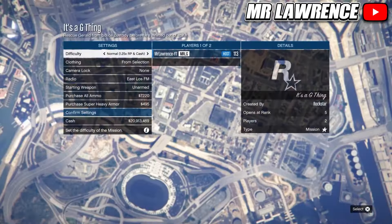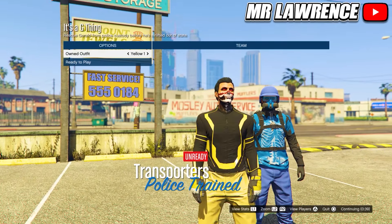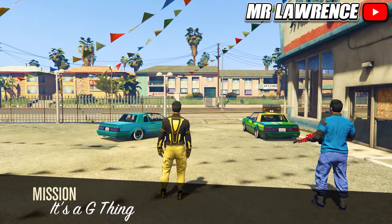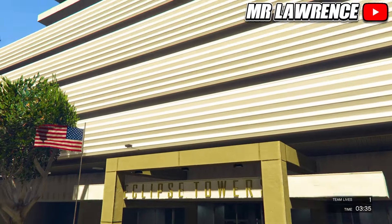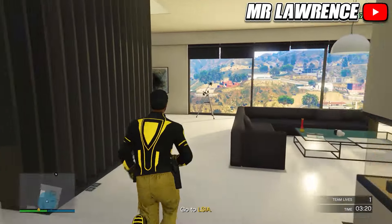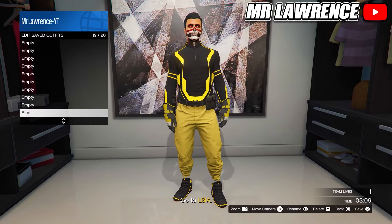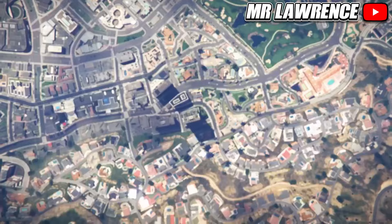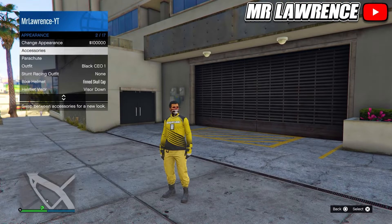Now start the bookmarked mission again. Change the clothing to player saved outfits, then invite someone and start. Now switch your outfit twice to the right again and ready up. From here you will need to go to your apartment and then go to the wardrobe. You will need to delete the yellow outfits and save this outfit in slot 18. Then quit the mission through your phone. You can now equip the yellow modded outfit through your interaction menu.